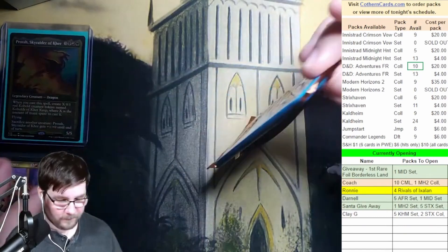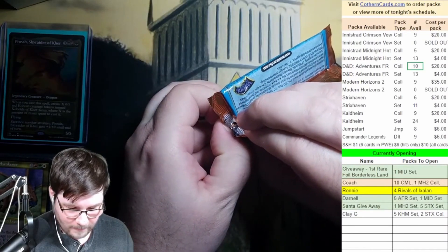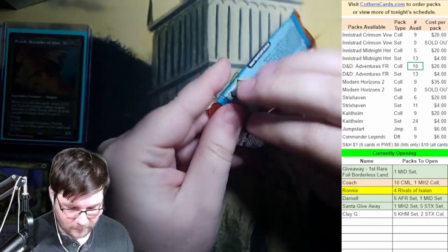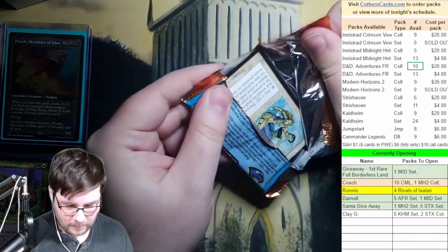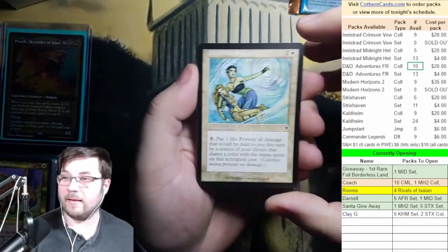Let's see what we get. I have a feeling this pack is just going to fall apart because it's ancient, but we'll see. Yep, that's exactly what happened. So we'll just go down the back, I guess. Man, I used to have a million of this card. Protective Sphere.